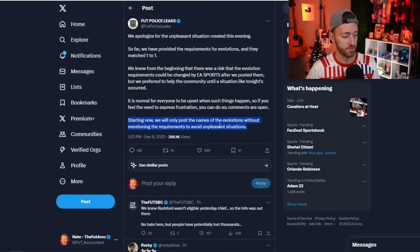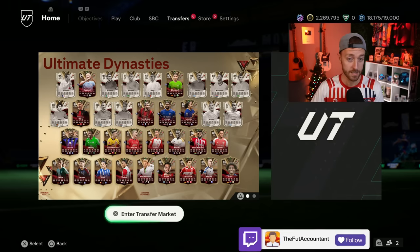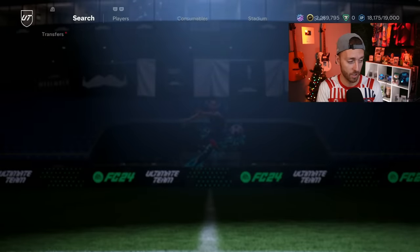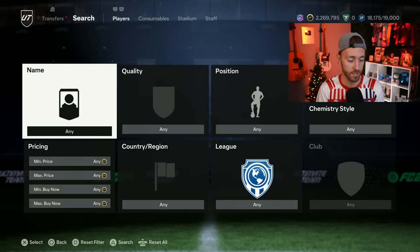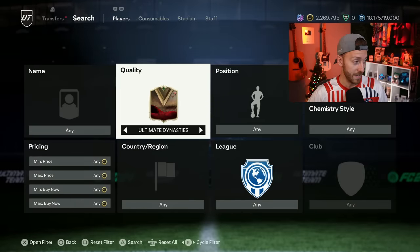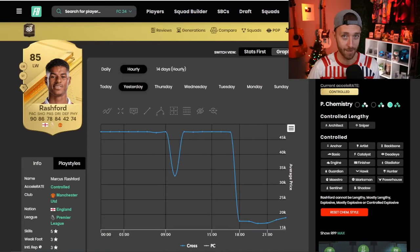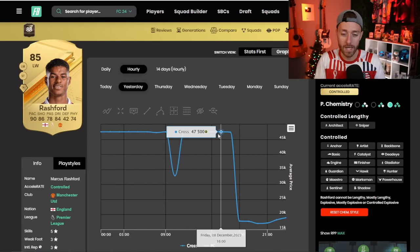Going forward, at least this account says they're only going to post the name of the evolution and not the requirements to avoid these situations. Hopefully if you had a Rashford you sold it in the hype. It does feel almost evil from EA — like why not let us have a fun Rashford at 87 or 88 rated? But thinking from EA's perspective, that would probably be too good at this time of year, especially with the power curve and how they're trying to make money off packs and SPCs.